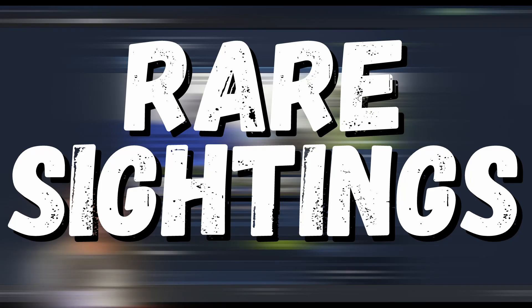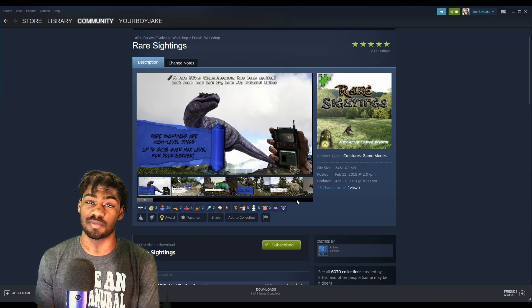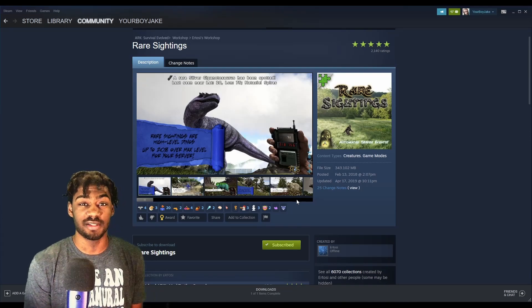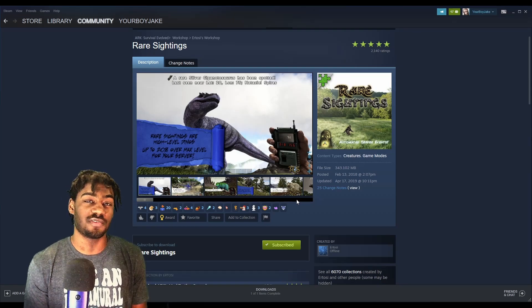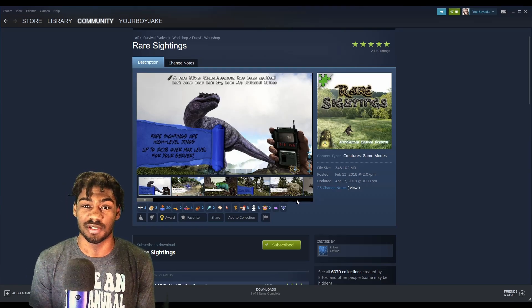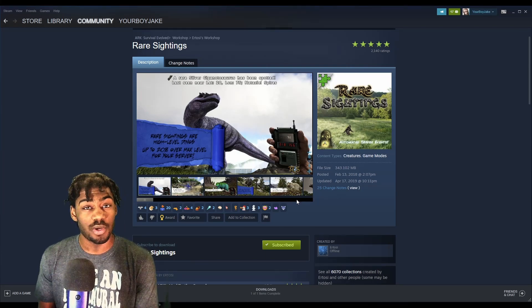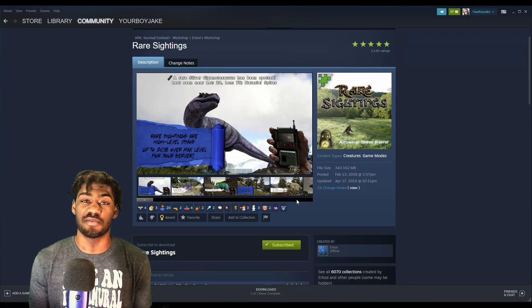At number one we have Rare Sightings by Artosi. This mod may look similar to number five on the list, but everything in it is completely vanilla — meaning if you remove the mod, everything you tamed while it was active remains yours forever. Incredibly, some creatures have physical alterations, powers, different looks, and colors while still being vanilla — like a Chocolate Rex, Silver Giga, or a Dodo with elkhorns.